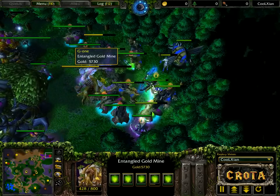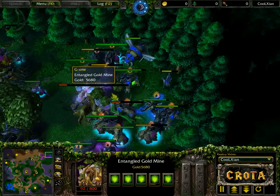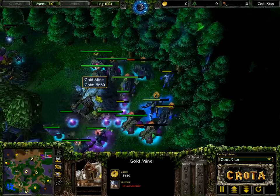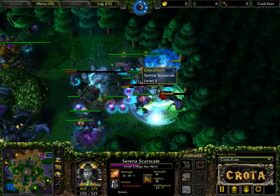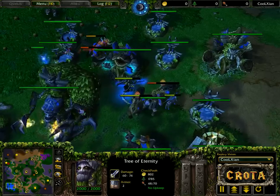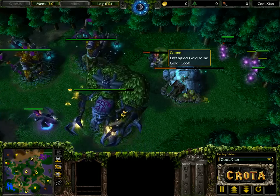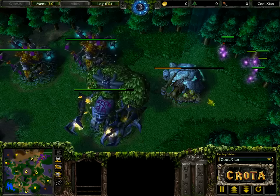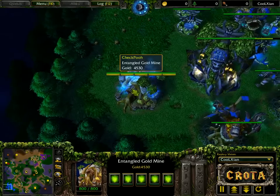The entangled gold mine is suffering a lot of damage — the gold mine may end up getting destroyed once more, and that is going to put a slowdown on the mining efforts. A Staff of Preservation saves the zeppelin, and Czech is now able to Scroll of Town Portal all the way back. Alice once more not mining any gold — 4600 gold compared to 5600 gold. That's about 90 seconds to almost two minutes worth of mining difference after this entangled gold mine is rebuilt.